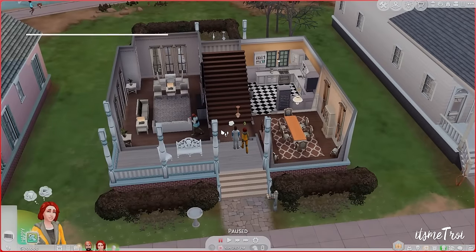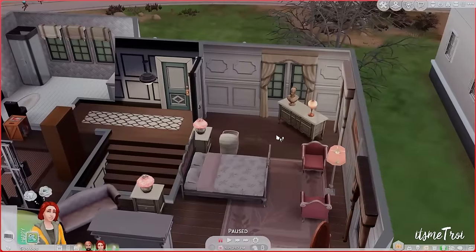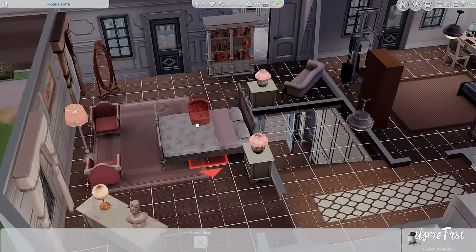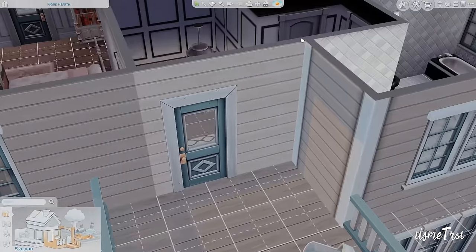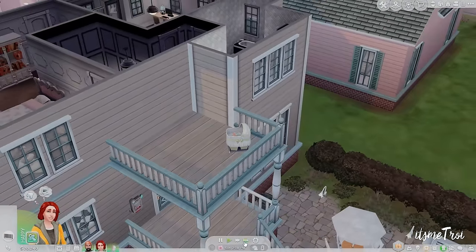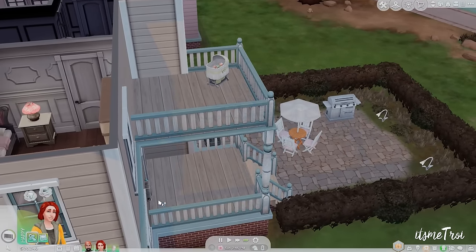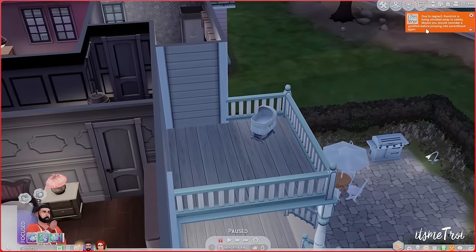The next mod I want to show you is the Whisked Away Child gameplay mod from Persia — shout out to Persia for sending this over. This mod gives you some gameplay and options after the fact when your child is whisked away, because as you know, sometimes there really aren't many consequences or options when that happens. I'm going to put this baby outside in a spot they cannot get to because it is time to get this child taken away.